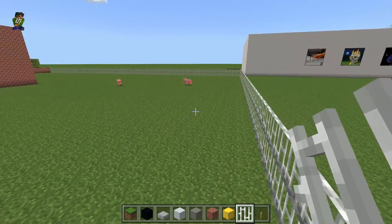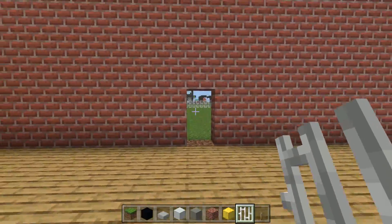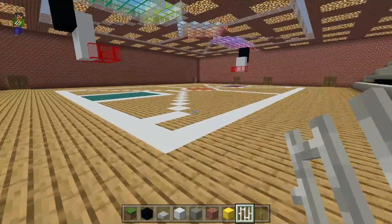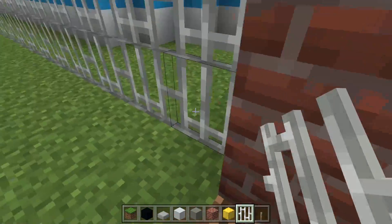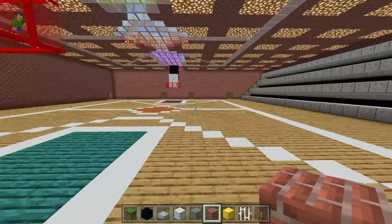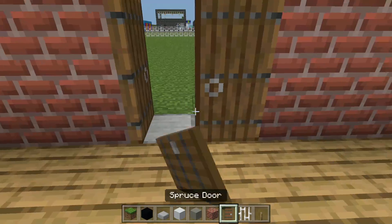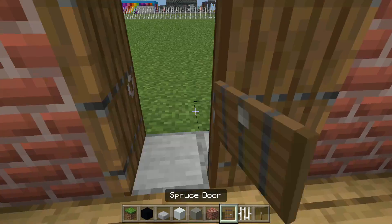Now that I've got the fence put in, I want to add a door from the gym to the outside. I want to put it in line with that door right there — the other door is on these two blocks. I'm just barely able to get it inside the fence, so I can have two doors going out. I'll use the same spruce doors as over here and use smooth stone as the transition block from inside to outside.